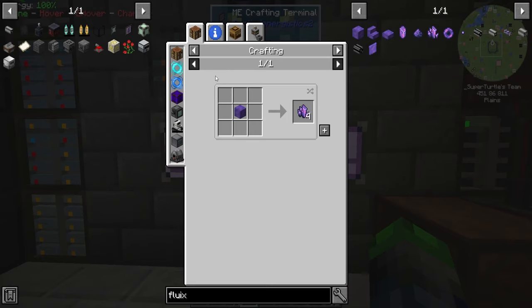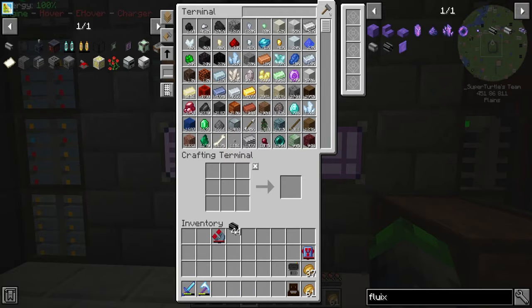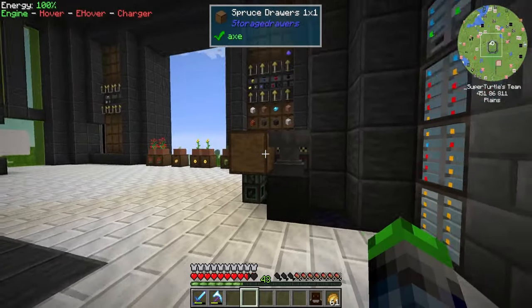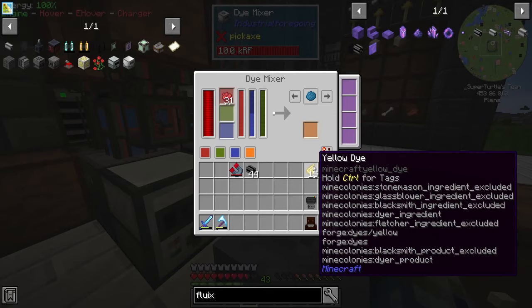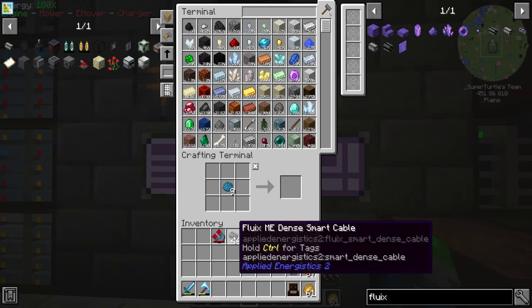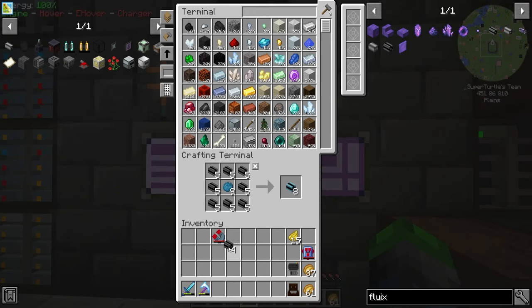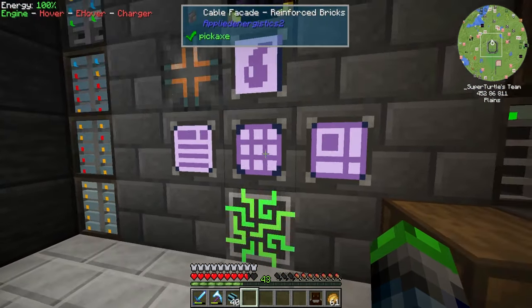Let's see — for auto crafting we should probably set it to a custom color. Let's do auto crafting in cyan. That should be more than enough to get started. Let's wrap these around — bam! We've got 40 of those. I'm going to go ahead and make some more ME controllers.